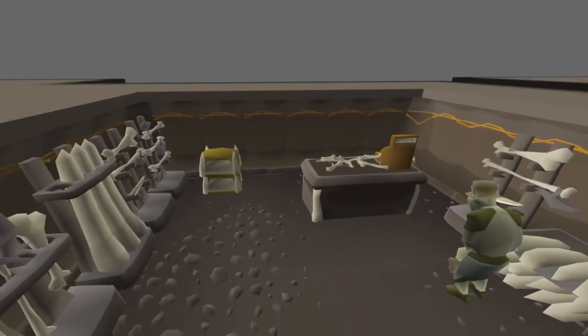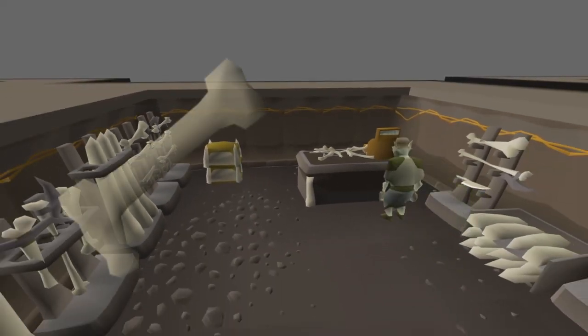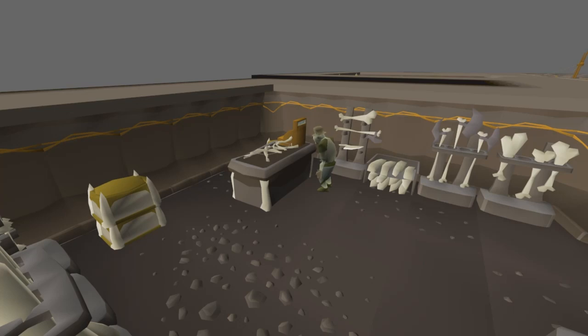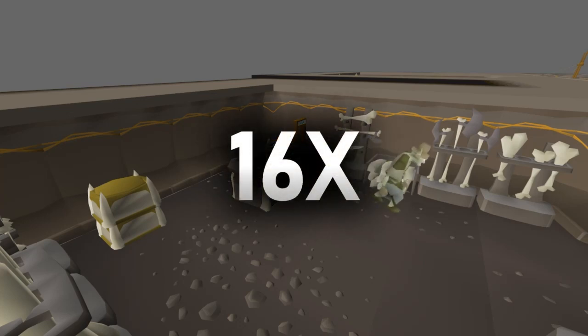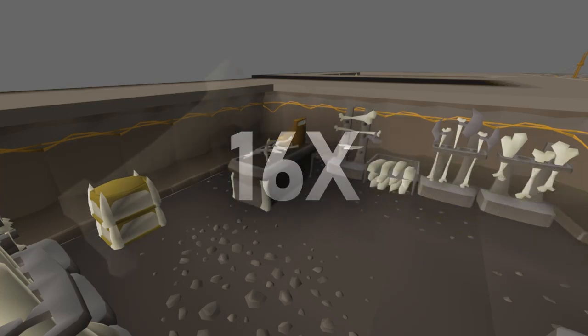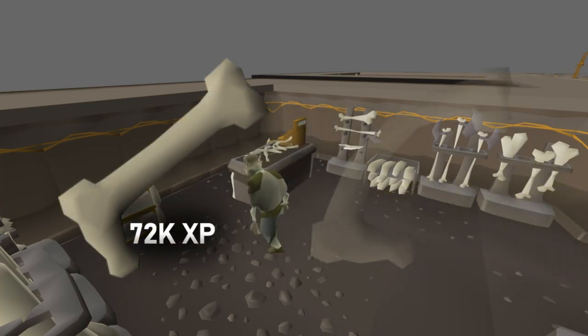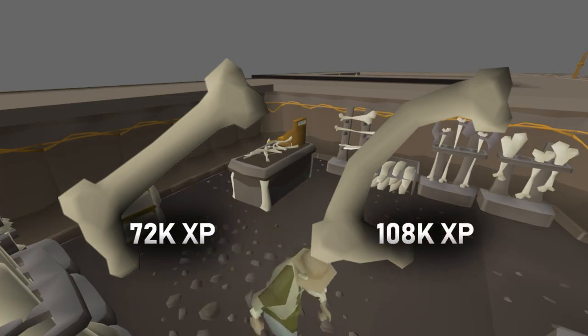Be sure to always pick up and keep your long and curved bones. Taking them to Barlak in Dorgesh-Kaan nets a huge amount of experience per bone, but you should hold the bones until you reach the 16x multiplier — at that point, long bones will give you 72,000 Construction XP and curved bones give a whopping 108,000.